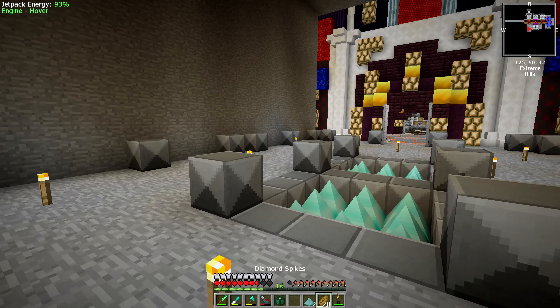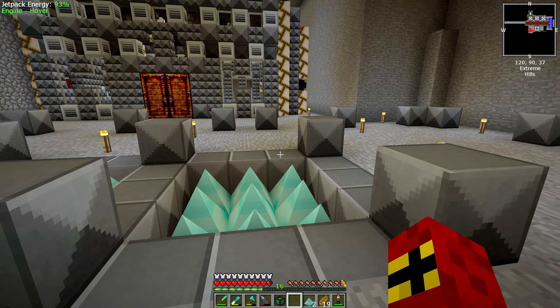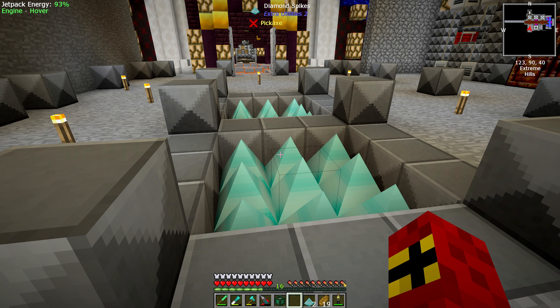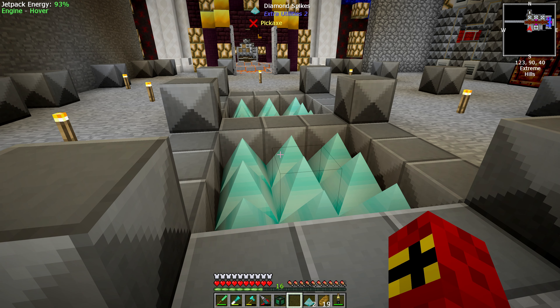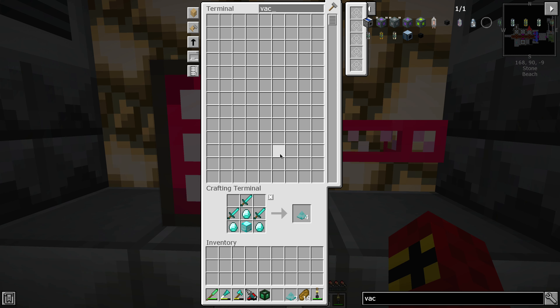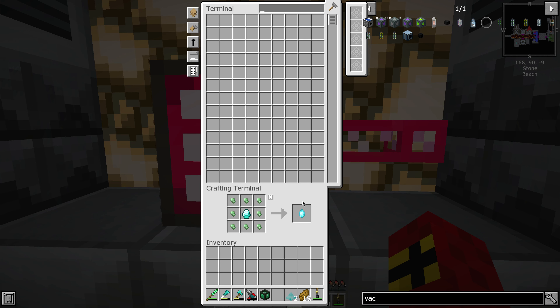We need to think about a couple of things here. When the mobs land and die, they're going to drop items and also drop experience, so we need a way to get those out of here. We're going to keep this fairly simple — we're just going to use a vacuum chest from Ender I/O. That requires iron, a pulsating crystal — which is just pulsating iron and a diamond — and the rest is fairly easy to craft.